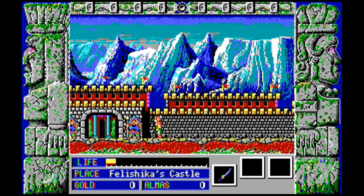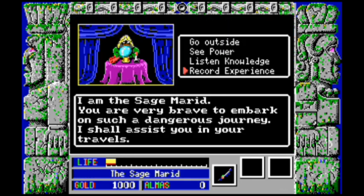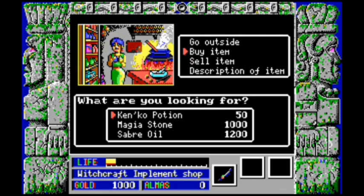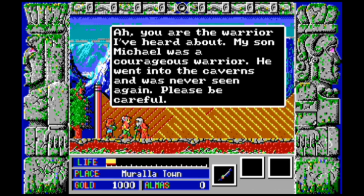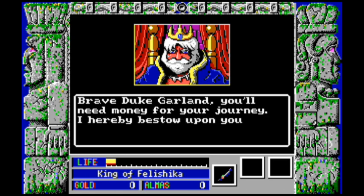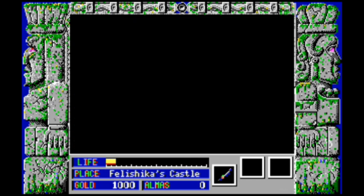You start off the actual gameplay in Zeliard walking around in a town near the castle. These towns are your home base for the game, where you'll do everything from save the game to buying weapons and armor, using the bank, and learning new abilities. You can even talk to the various townsfolk about things going on. This is starting to look more and more like a role-playing game than a typical action side-scroller — and that's because it kind of is. Once you've talked to the king and received your 1,000 golds — golds, heh, that's awesome — you can use them to save for later or spend on various items like potions, weapons, or magic things.